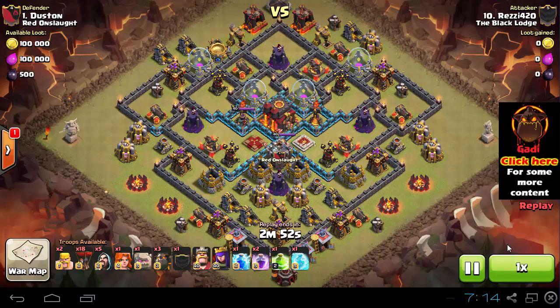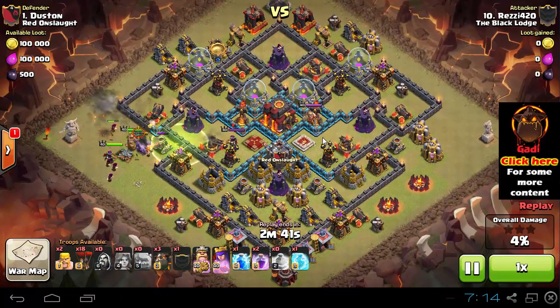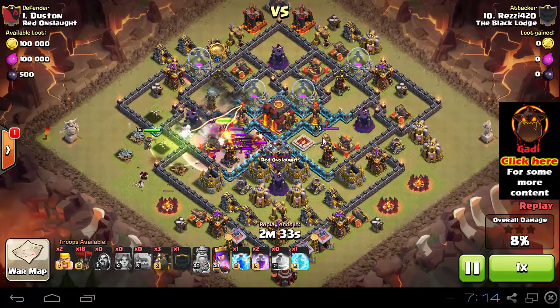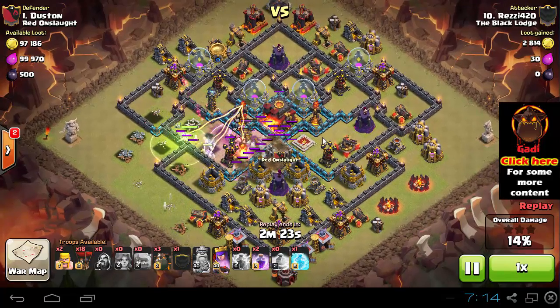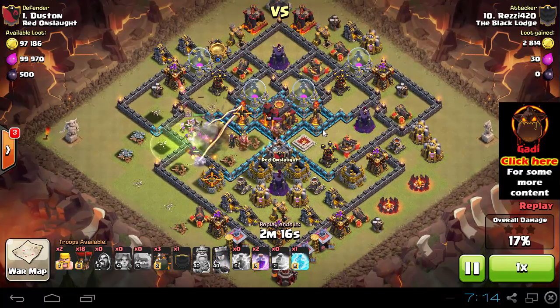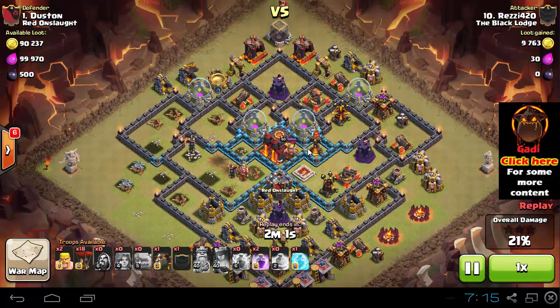The attack starts with the Golem, then the Jump Spell is placed. Golem is dropped first, Wizards are cleaning the way, King and Queen are sent and go directly through the Jump Spell toward the enemy Queen's location. They take down the enemy Queen, the Air Defense, and the Inferno Tower. The Lightning Spell is dropped on the Clan Castle troops. Make sure you use your heroes' abilities wisely. The Queen is now taking out the Inferno Tower, then the secondary defense, and she's still got lots of health.